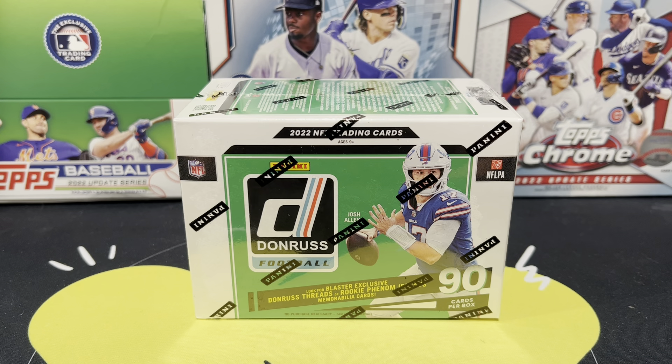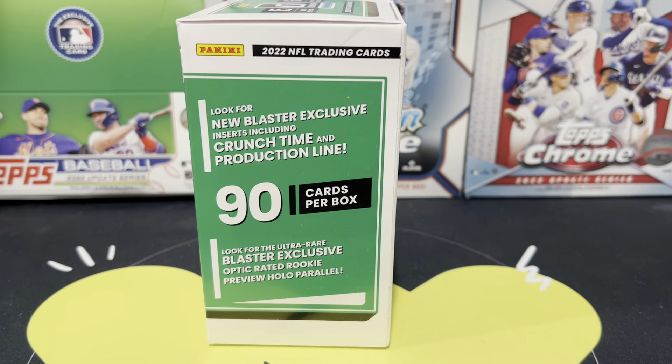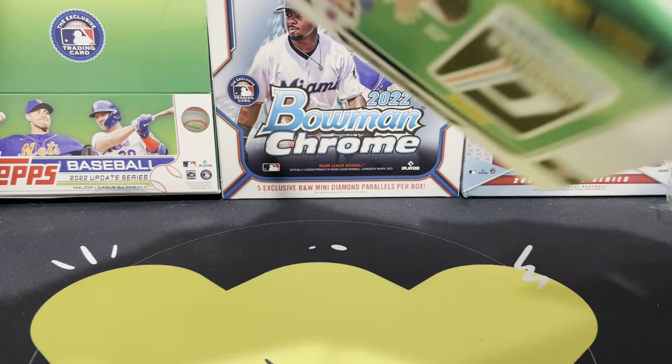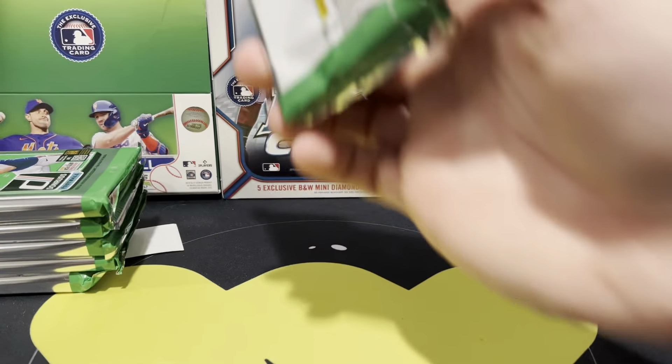I was lucky enough to grab these two, really hoping one has something cool like a numbered crunch time, an optic preview, or really hoping for a downtown. I'll review both separately, starting with this one — 90 cards per box, 15 packs per box. I just saw a post on Facebook where someone spent about $150 on these and got nothing, so odds are low, but really hoping to find my first big card from this year's Donruss.